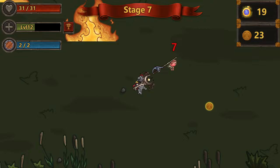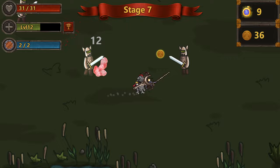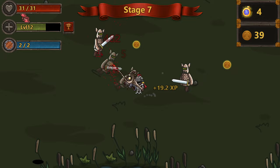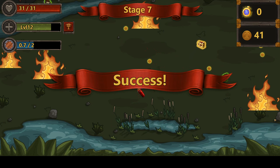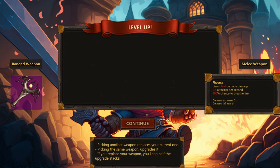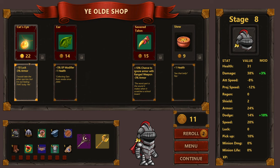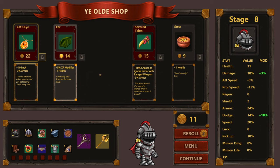We got 41 coins from that battle. There's a gold-rarity weapon — adds 34.4 damage at 0.5 attacks per second with 100% chance to breathe fire. Sign me up! There's also a Severed Talon with 10% chance to ignore armor for ranged weapons. We're mainly melee focused so we'll skip that. We'll get the Nice Cape and Cat's Eye as well.